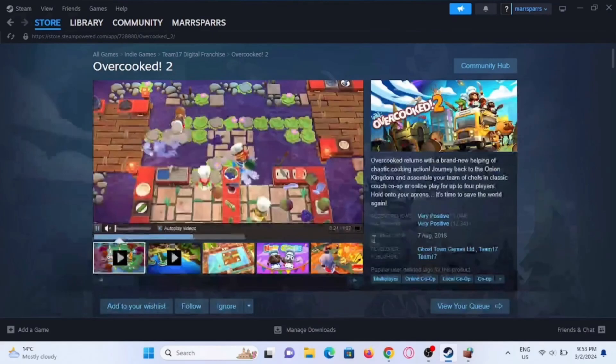Go ahead and open up your Steam and make sure that you're logged into your Steam account. From here you can easily go ahead and launch your Overcooked 2 if you have it installed on your Steam account.